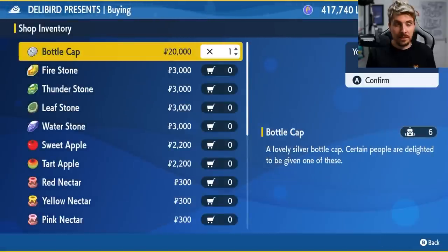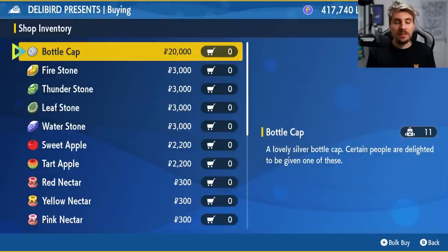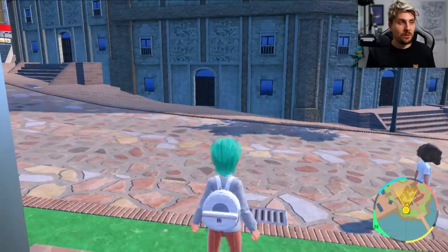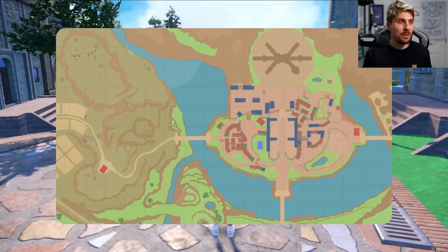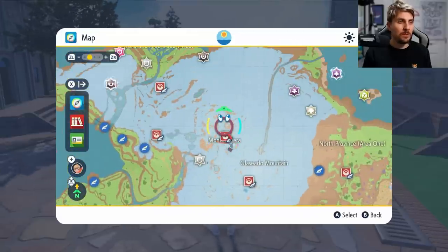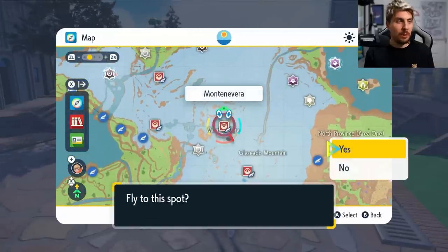Looking at our Dino we have no perfect IVs so we're going to need five bottle caps. If you want to go for the whole hog you can do perfect six IV hyper trained Hydreigon, but you're kind of wasting the bottle cap because you're not really going to be using Hydreigon as a physical attacker most of the time anyway. You're going to be playing off that special attack so you can forget about the attack stat.